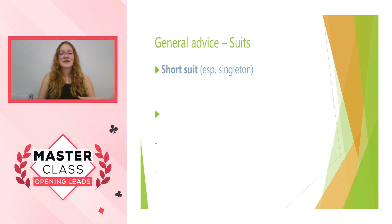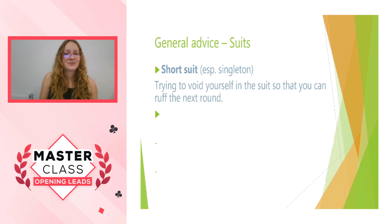For suit contracts, the idea is a little bit different. You're never going to be cashing length winners in a suit contract unless something's gone horribly wrong for declarer and they've run out of trumps. So in this case, it's more important to think about leading short suits, and especially singletons. A doubleton can work, but it's much rarer. Normally it's going to be a singleton that works best. The idea here is that once you've voided yourself in the suit, which you can do in one round if you have a singleton, you'll be able to ruff the next round.